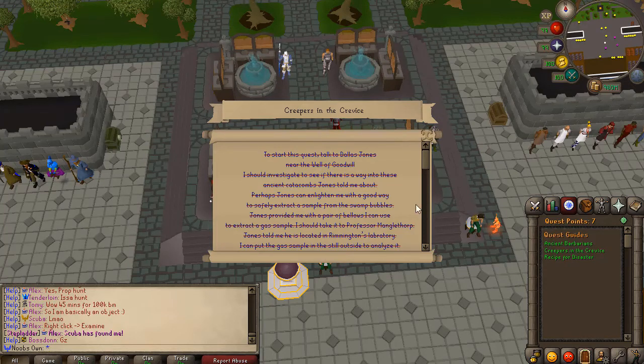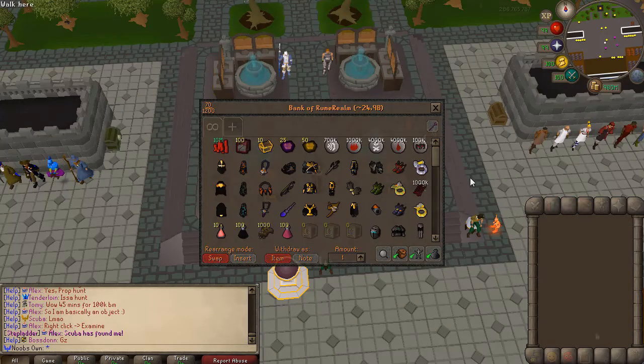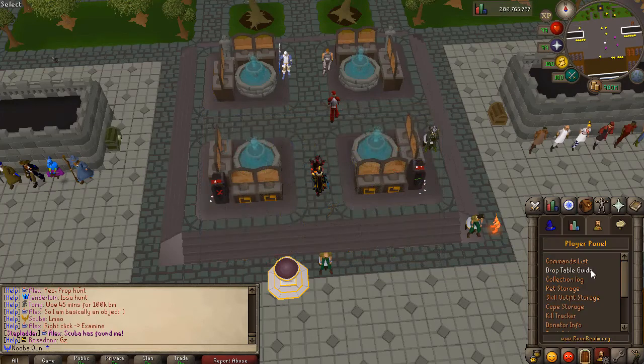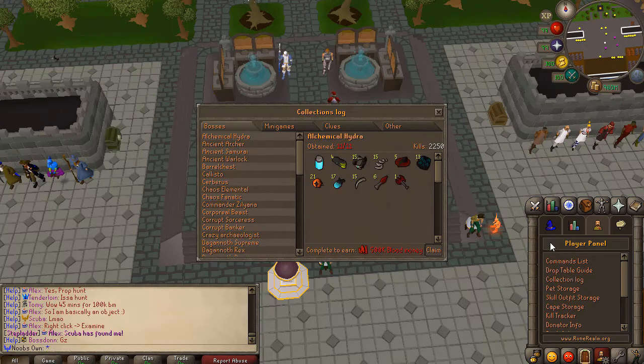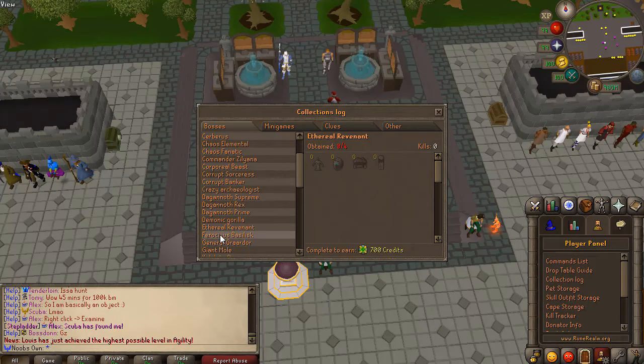Creepers in the Crevice unlocks alchemical hydra as a boss, which can drop the hydra pet that lets you bank anywhere. There's also a panel that lets you open your collection log to track rare drops from bosses and see whether you've obtained them — a big motivation to grind out PVM content.